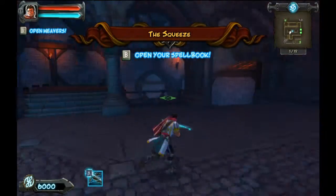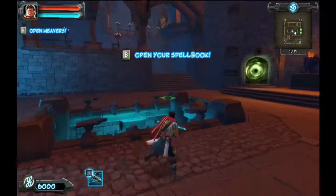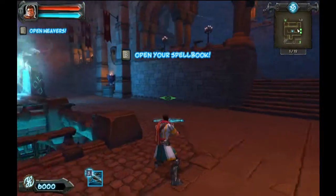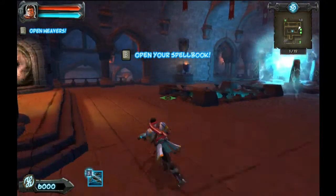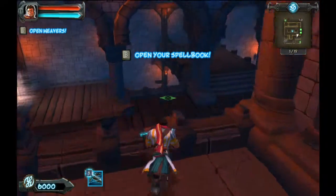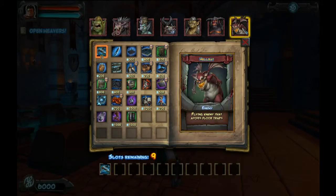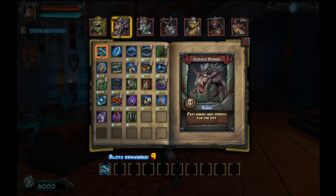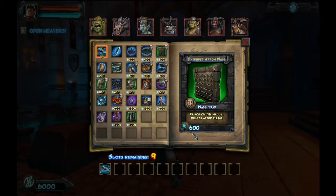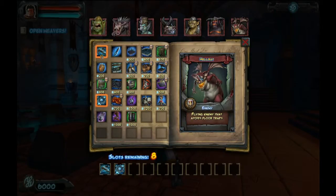Alright, big area to cover, lots of doors, lots of avenues of approach. This level has an S-pattern hallway going in this direction towards the rift, and downwards another S-pattern going towards the rift. Let's open our spell book and see what we've got - flyers, armored ogres, fire ogres, hobgoblins, shamans, and copal runners. Jesus.